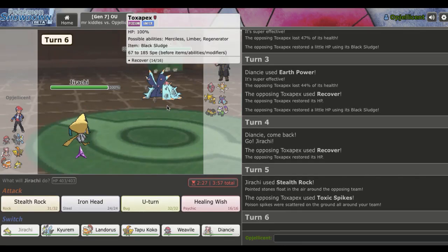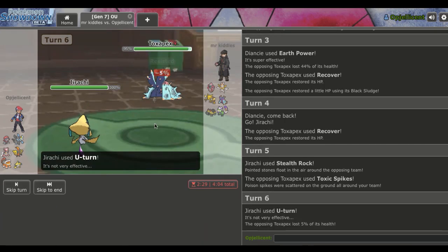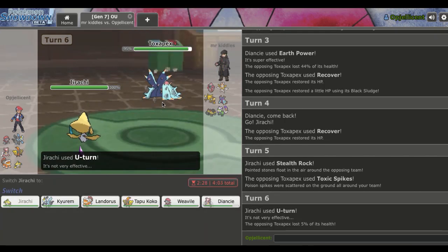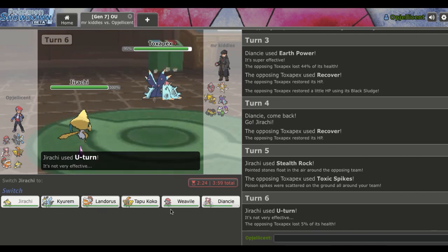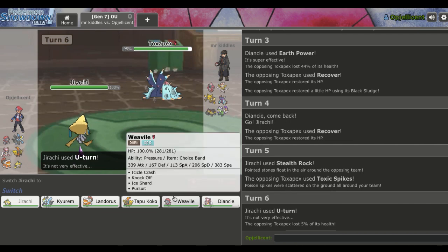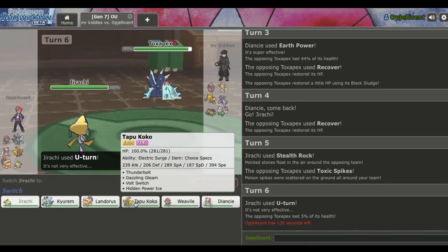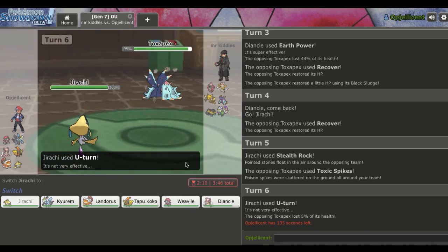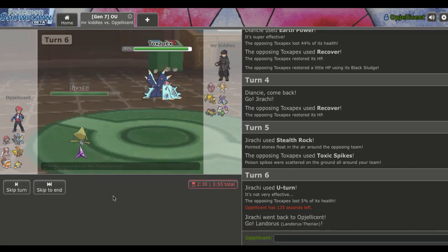I'm definitely just gonna stand right here and click Earth Power again to weaken this guy, get him into range of everything. He just spams Recover so we can't really stay in. I'm gonna go out into Jirachi to get up rocks. He just clicks Recover again - that Speed drop would have been super clutch. I click Stealth Rock but he goes for a Toxic Spikes, which can be a little bit annoying. I'll just U-turn out.